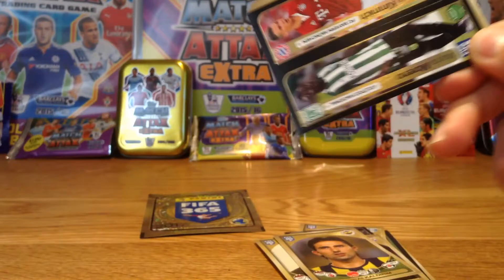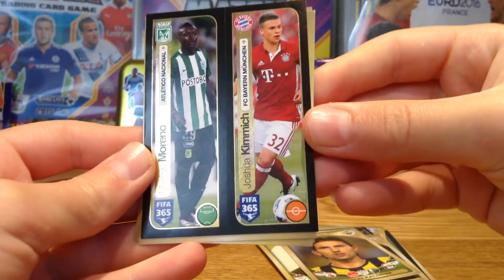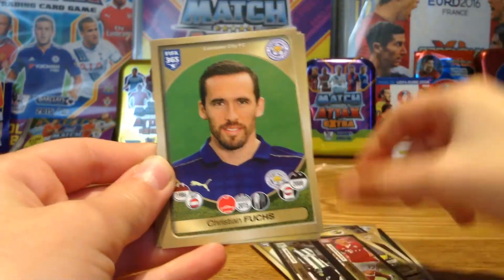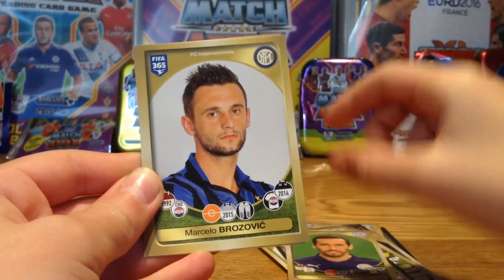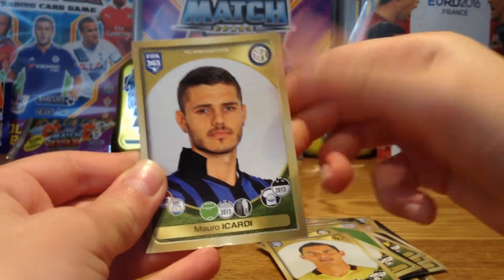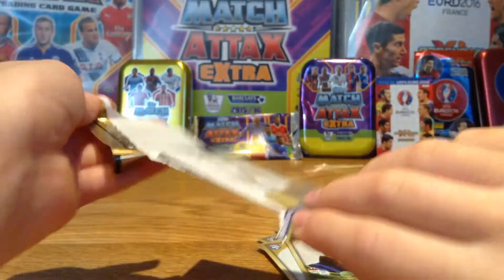Moving on to the next pack — we do have a duo sticker here of Moreno and Kimmich from Bayern Munich. Then we have Fuchs from Leicester, Brzovic from Inter Milan, Aguilar from Club America, and Icardi from Inter Milan. Now let's move on to the last pack of this video.